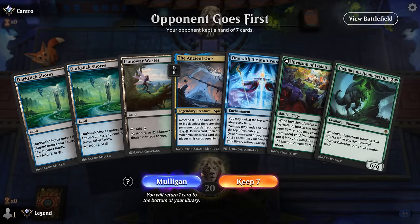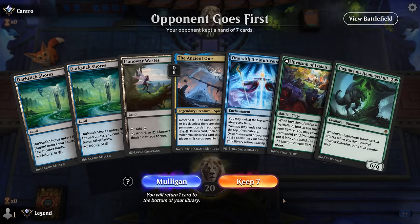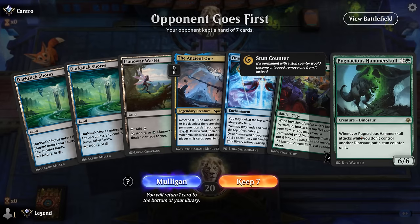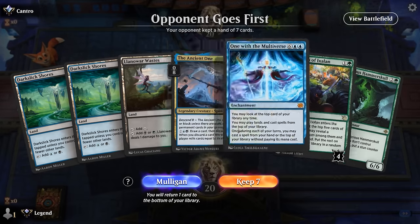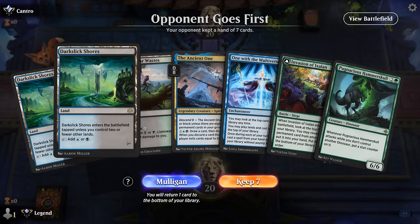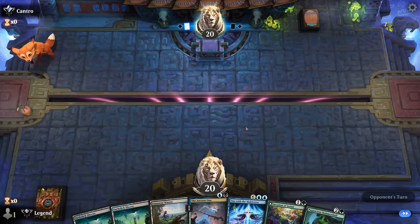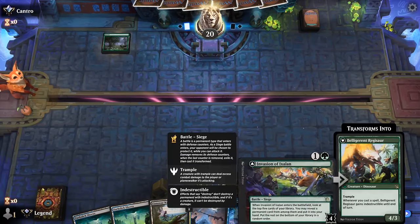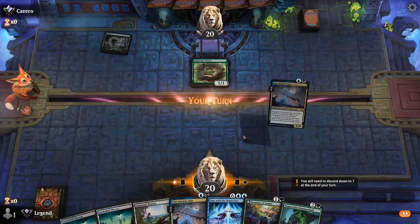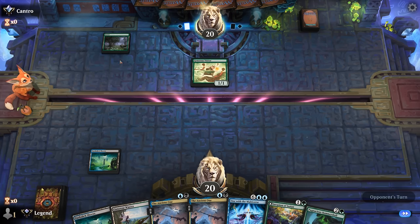We're on the draw — this hand needs to find a copy of Fight Rigging with Invasion of Ixalan ideally. Finding a second Hammerskull could still be somewhat useful, and we're probably giving up on turn-two Ancient One since we want to play Invasion on two. No interaction against aggro means this might be a little slow, but at least Hammerskull is a good blocker. Invasion finds another Ancient One — not quite what the doctor ordered. Our opponent is on green-white enchantments, which is going to be pretty fast.